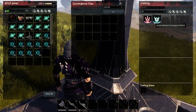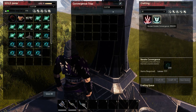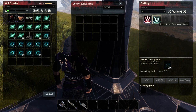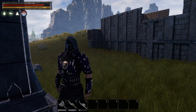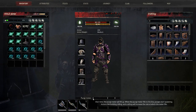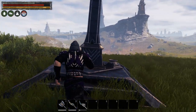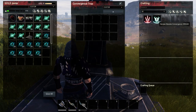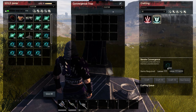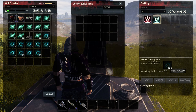The trap also has the option to Revoke Convergence, which does the opposite — it prevents purges by lowering your purge meter down to zero and resetting it, postponing the next purge. This is done at the cost of lesser incenses, which we'll be checking out later.